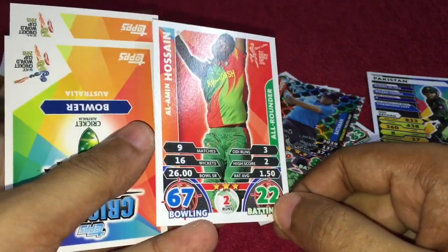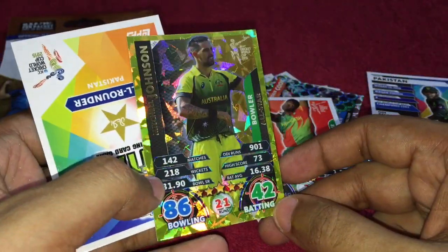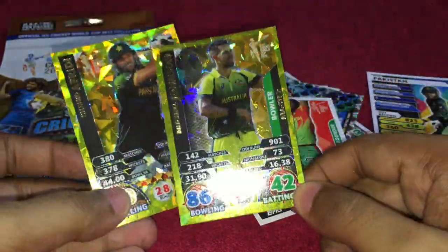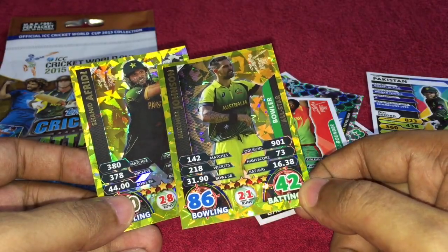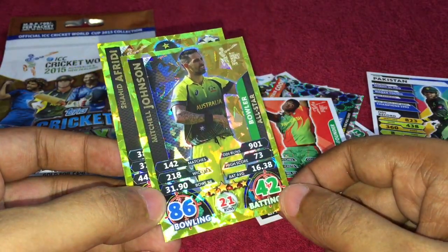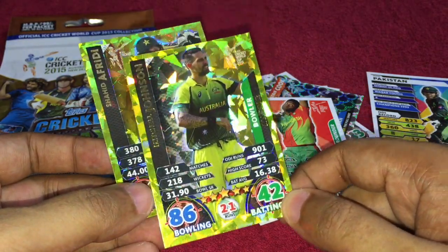Another Bangladesh player. The gold cards are really good players — he is one of my favorites. He is Mitchell Johnson of Australia, and he has been bowling quite well at this World Cup.